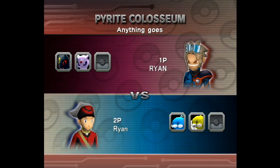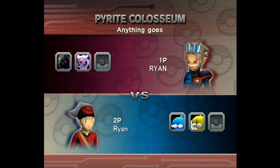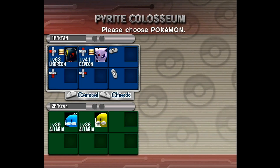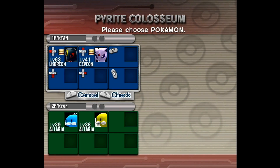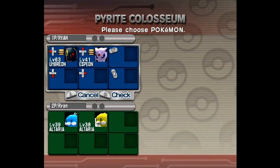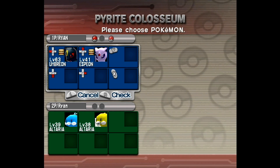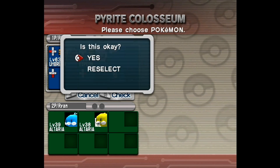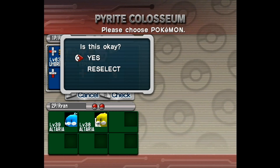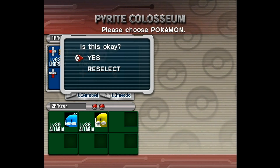Also, I thought I would mention — for anyone who doesn't know — what's cool in Pokémon Coliseum and XD is that each shiny actually has its own unique icon. As you can see with the shiny Altaria, it has its mouth open and you can see part of the wing. I just thought that was a cool little addition they added to the games, and some of them can actually be pretty funny.